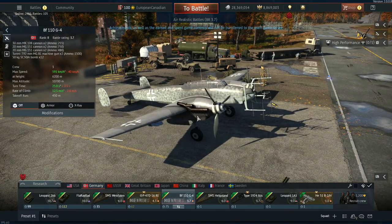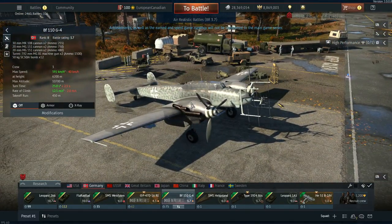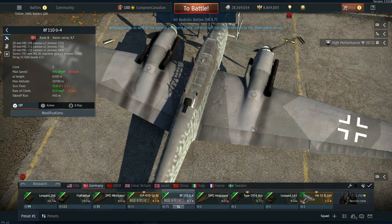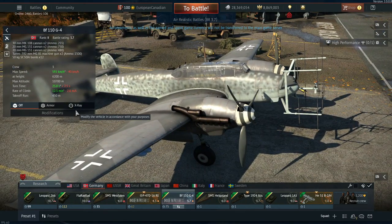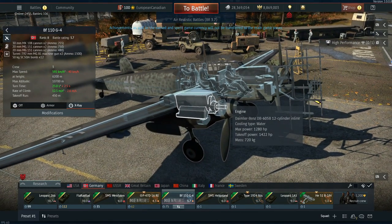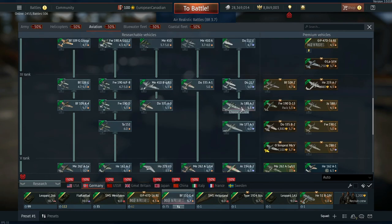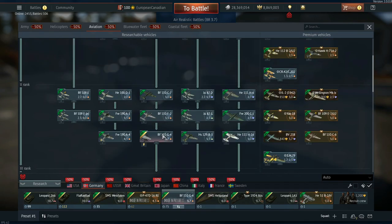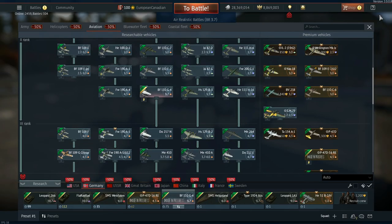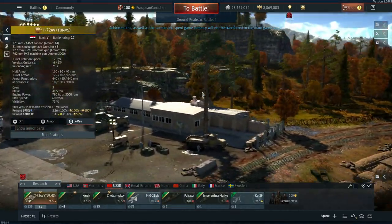Even if you bring bombs for ground forces, you still have a ton of weaponry. The BF-110 G4 has access to an enormous amount of ammo — it's completely ridiculous — and will stay in the fight for a very long time. It also gets a turret with 2×7.92mm, DB 605B engines providing a lot of power. After having a great time with the recently added G2 and F2, I'm really looking forward to this one with the extra radar.